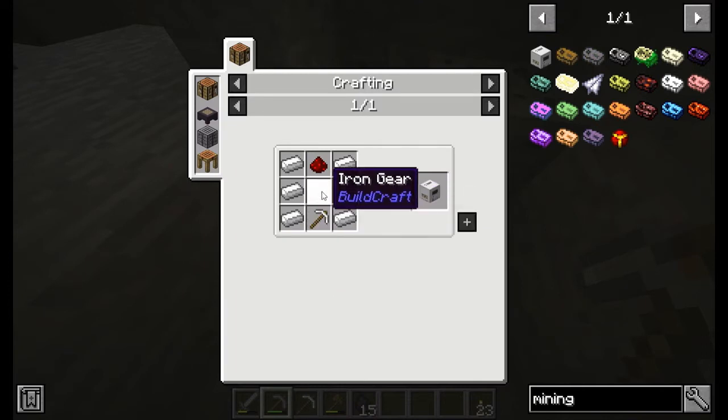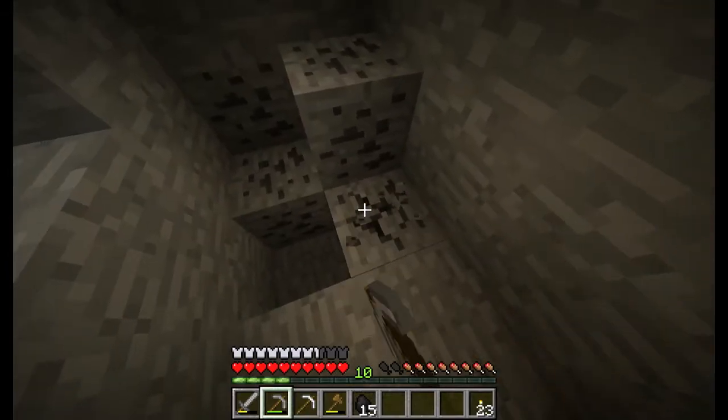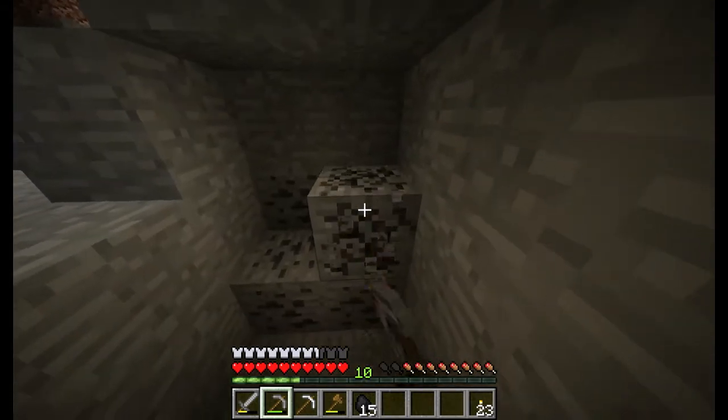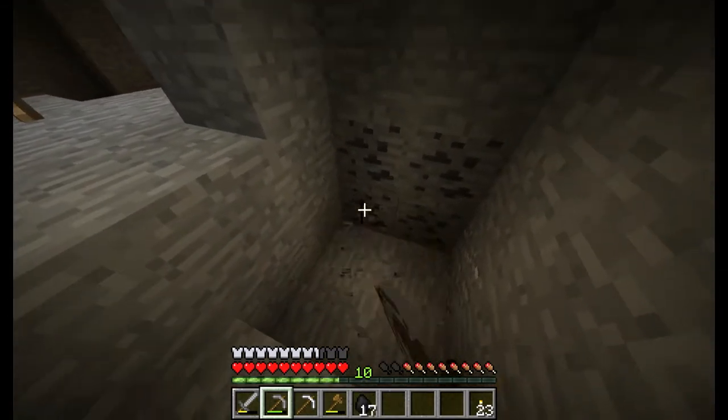The Mining Well requires an iron gear and redstone. So we're going to be looking for redstone and a bit more iron, and then maybe we'll be able to make that. It could mine resources for us if we add some Minecraft RF power.